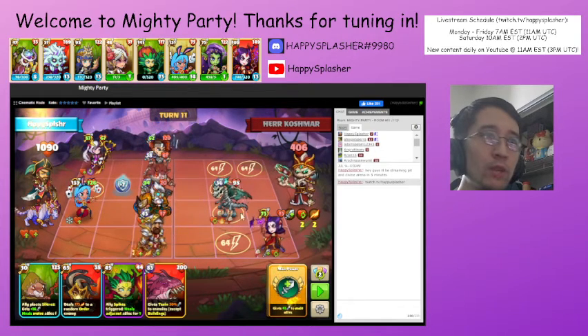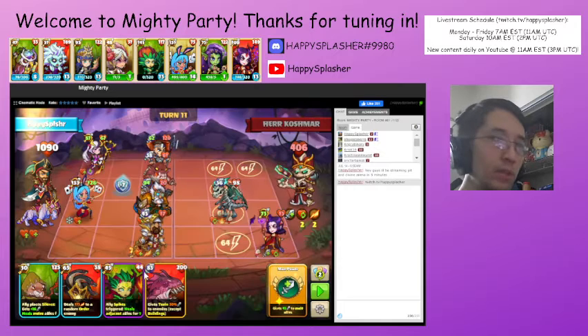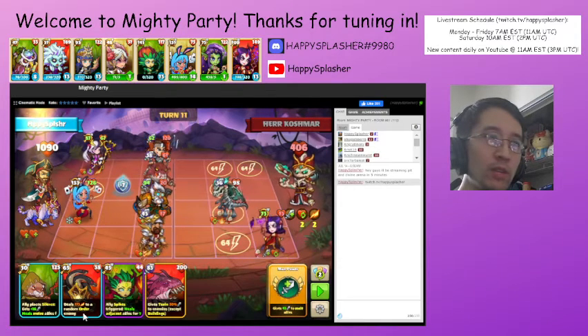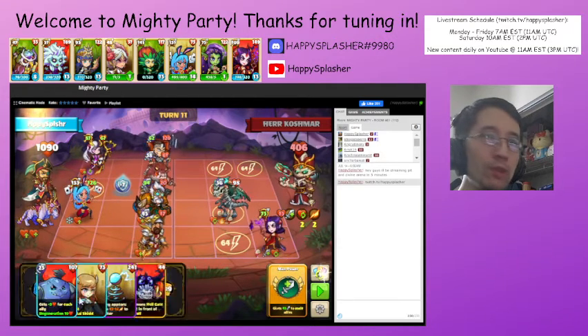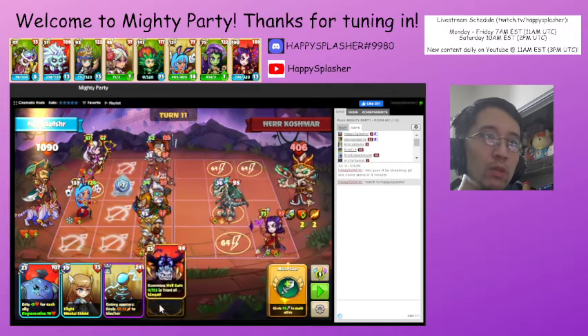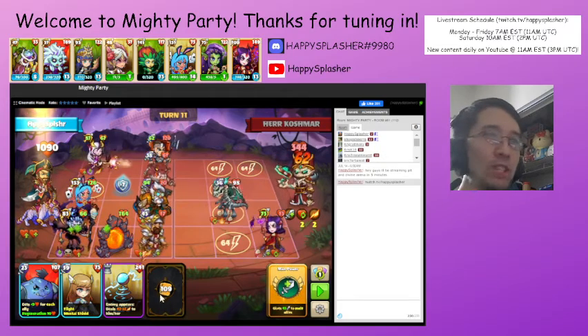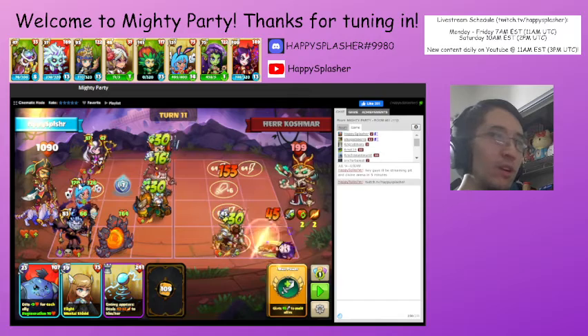We'll have our ranged unit destroy that and just need to put another ranged unit. When it dies it gets reborn and will come back with 61 health. So we'll need another ranged unit. We're going to hold off on using this unit because it deals damage to a random order unit, which could actually be pretty helpful. So we're going to shuffle and see if we can get a bigger ranged unit. We do — we'll summon our ranged unit over here. Kind of didn't want to use a legendary to do this, but it's fine.